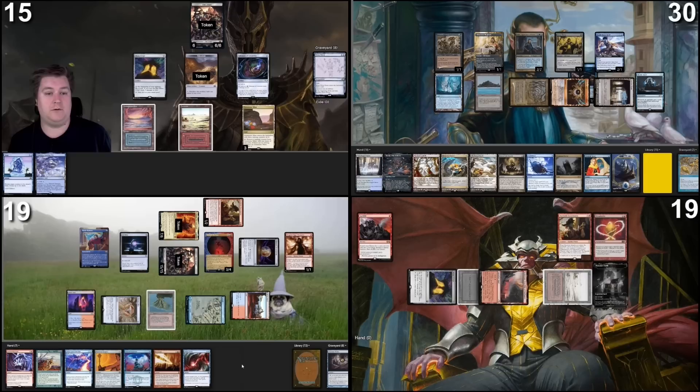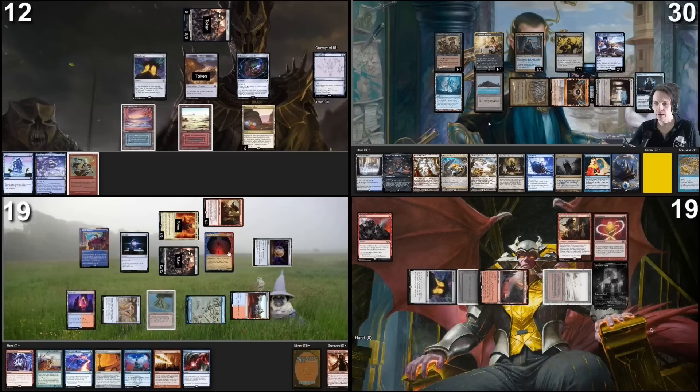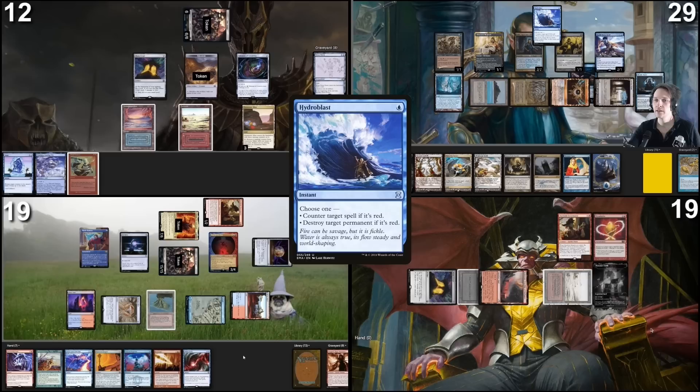Untap. Roll for Crypt — odds damage. I do five, take three. Draw for turn. Move to combat. I'll swing six at Rhetoric. Block with Darcy. And then I will pass my turn. In the end step I'm gonna tap this, take a damage, Hydroblast — Gandalf is red, I want to destroy him. Not paying for Fish, you can draw a card. I will make a bigger army and then draw a card from Fish.